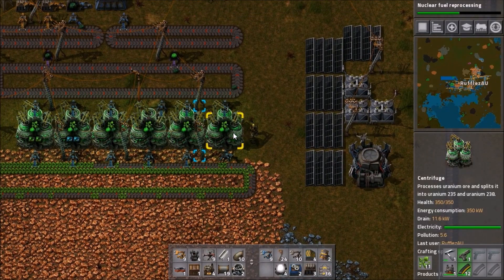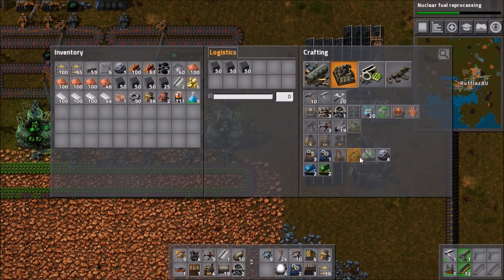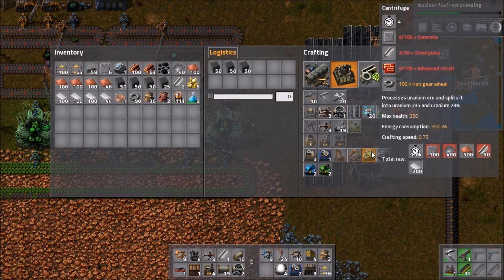Next up is the centrifuge. This will help turn the ore into usable forms. I will just show you quickly where all the items are that you need to craft.